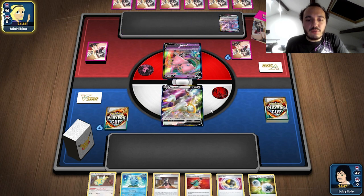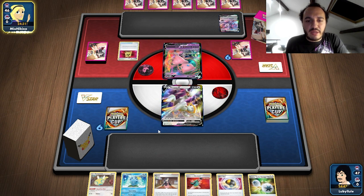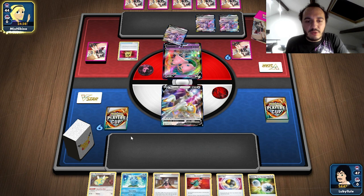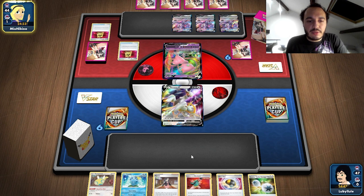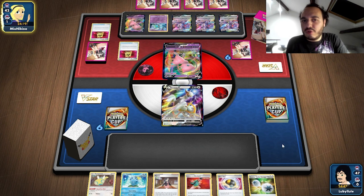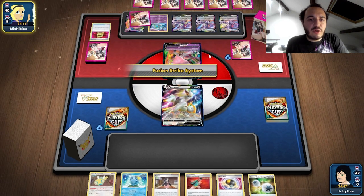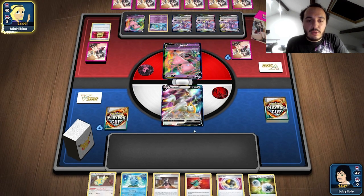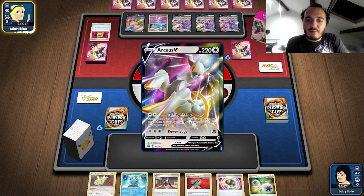We are against a Mew deck. We could actually get Beedrill out now. We can definitely play Ultra Ball, discard Marnie and Dunsparce, or Marnie and the card we draw if we want to play down the Dunsparce and get Beedrill. Even if they knock out Beedrill on turn two, they're using their boss and knocking out a one-prize Pokemon, so that's probably very good for us.